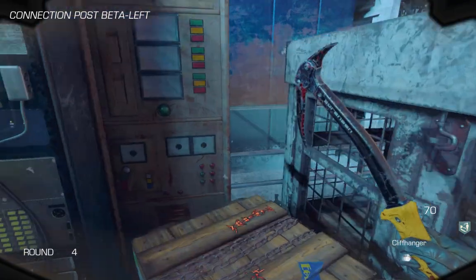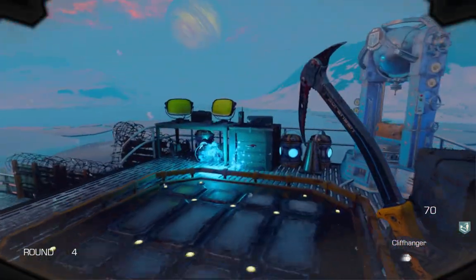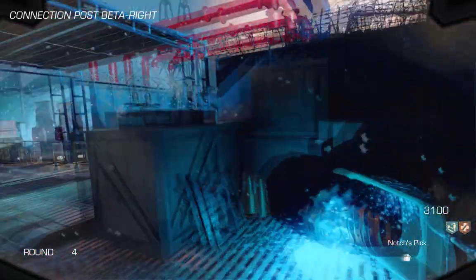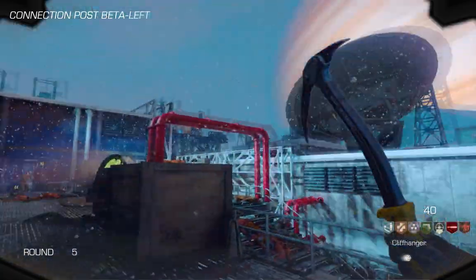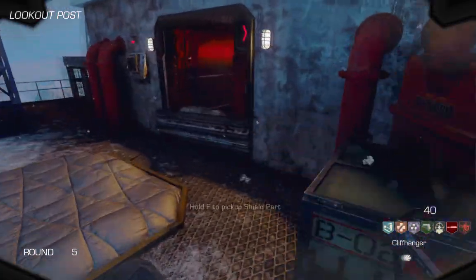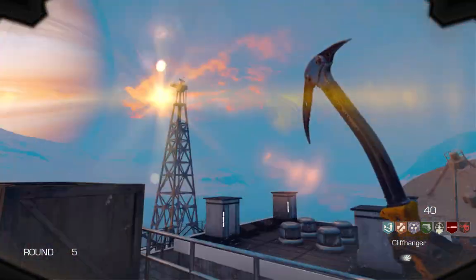Now we're gonna talk about the buildables, starting with the shield. In the first area of the map, head to where I am and grab the first shield part. The next shield part is located on the other side of the map right here. For the last piece you're gonna need the jump pad active, then go right here and grab it. Once you've found all three, head back to the spawn room to craft it.